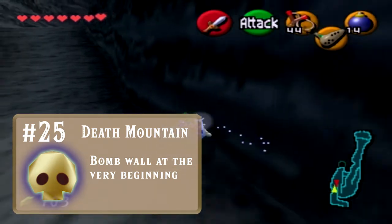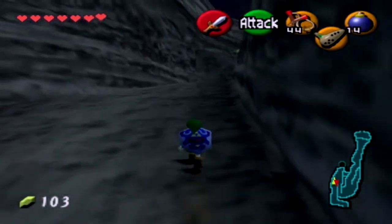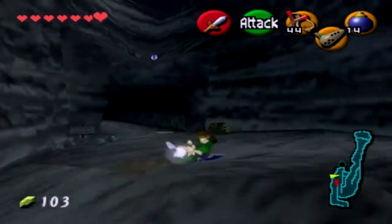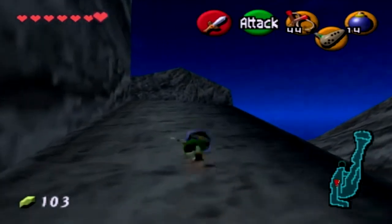Gold Skulltula #25 is at the beginning of the trail - bomb the wall open and you go in. There are several of those little bomb wall things, but yeah, now we're going over to Goron City and picking up a few collectibles now that we've got bombs.